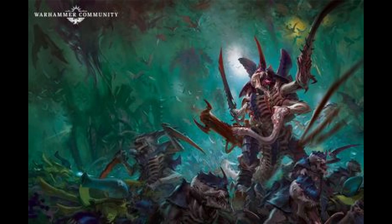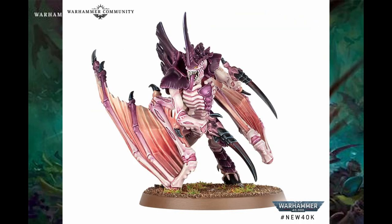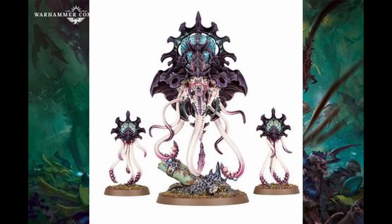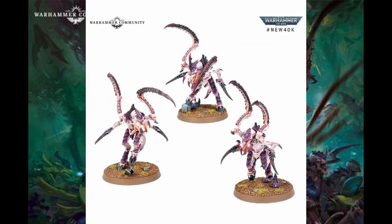With the release of the Leviathan Box, we did get some new Tyranid models, like the updated Screamer Killer, the Winged Tyranid Prime, a first look at the revamped Termagants, a new unit known as the Psychophage, the Neurotyrant — our big Zoanthrope-looking brain bug — Barbgaunts, Neurogaunts, and the Von Ryan's Leapers.